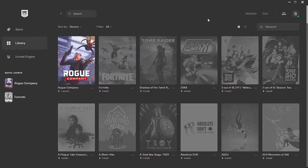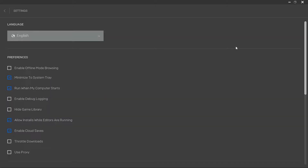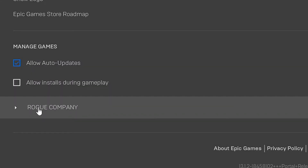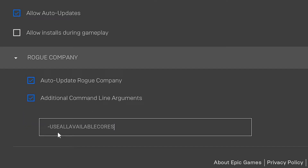And if you play Rogue Company on Epic Games Store, click on your profile icon, and then select Settings. Now scroll down until you find the option Rogue Company, and after that, select it. Lastly, check the box Additional Command Line Arguments, and in that field, paste this command that I left in the description below.